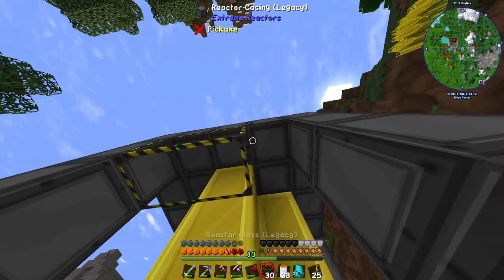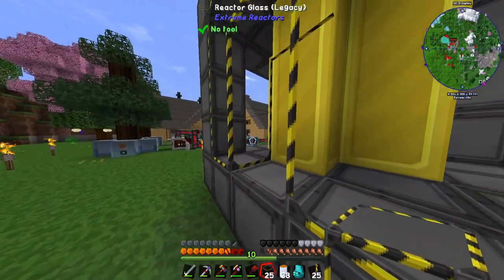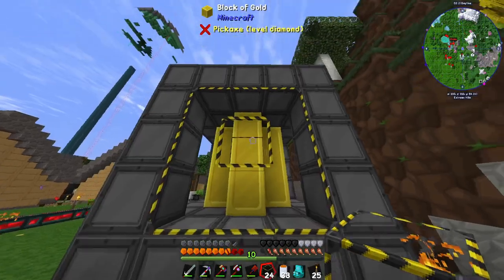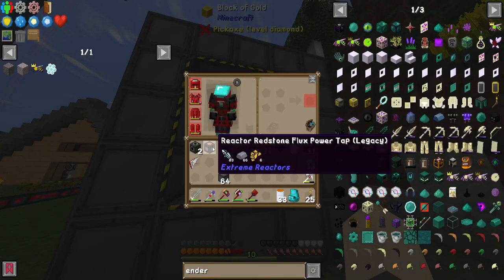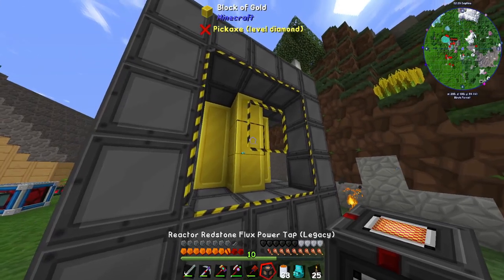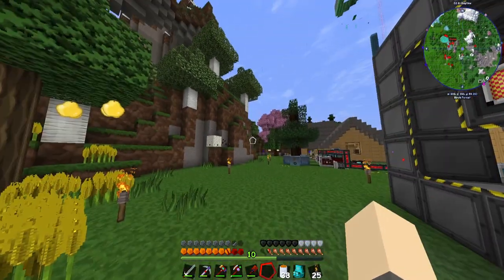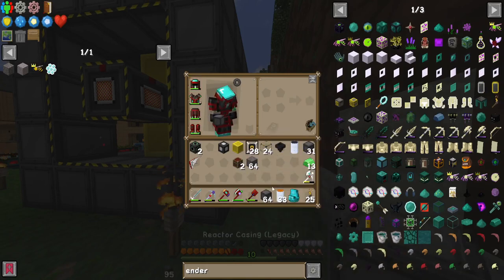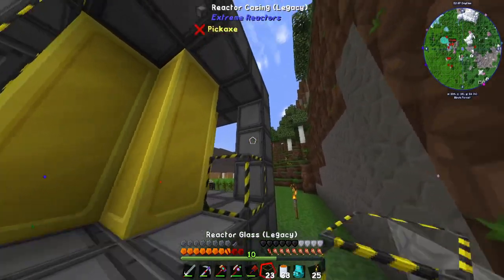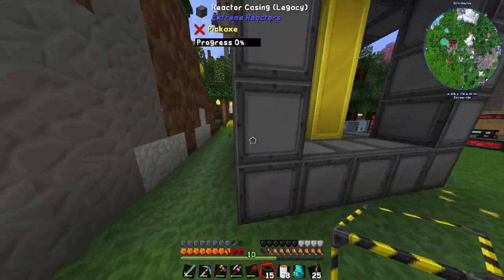Fill in all the open sides with glass for aesthetic reasons. Then place your redstone flux power tap — this is how you get the RF out — right in the middle so you can have a pipe coming off it. I'm going to build a building around this at some point; that's why I flattened this area.